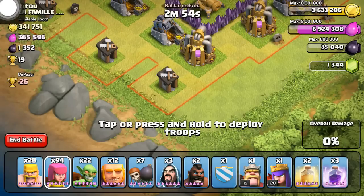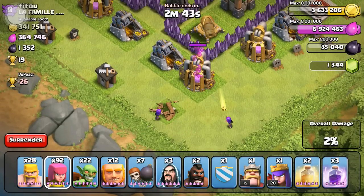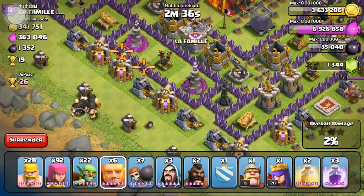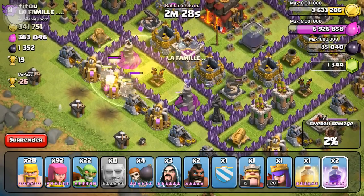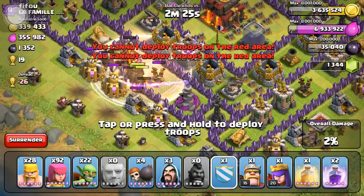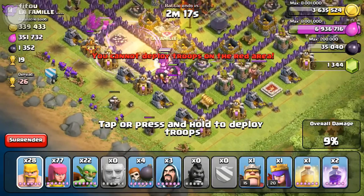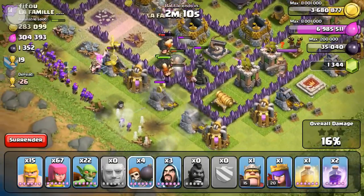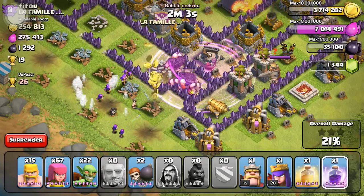Next raid — switching back to giants. I had two hog riders left over, maybe they'll help a bit. For some reason I took out a random building first, I don't know what I was doing — I wish I'd dropped the archers there instead because my giants took a bunch of damage from those giant bombs. That's okay though, going in with the healing spell and a rage spell. Those two hog riders are going to take out buildings really quickly. This guy was obviously super inactive — no X-Bows or Infernos to stress about.